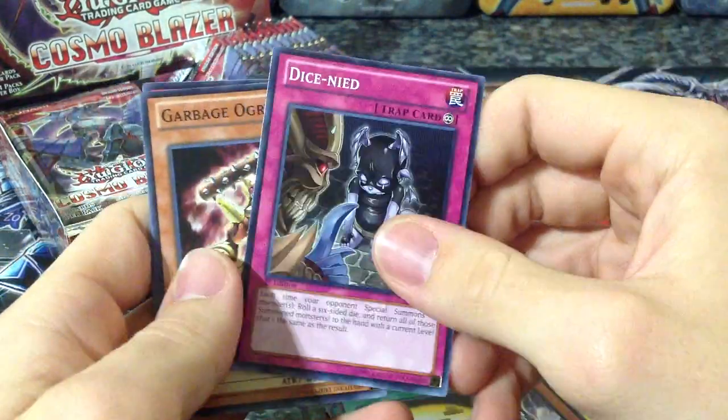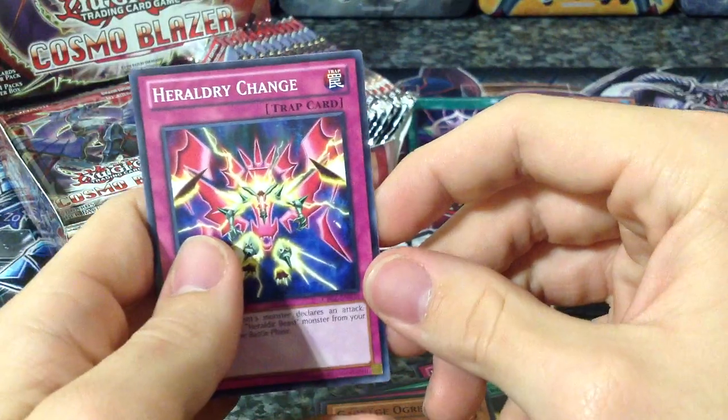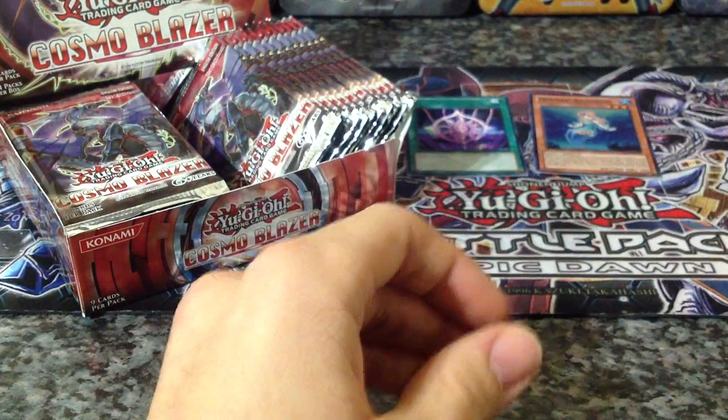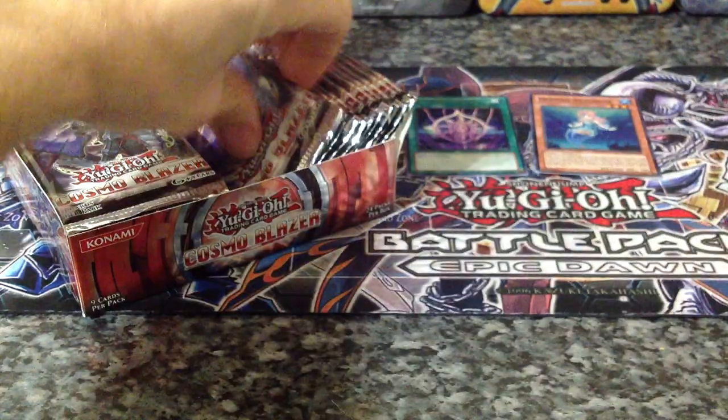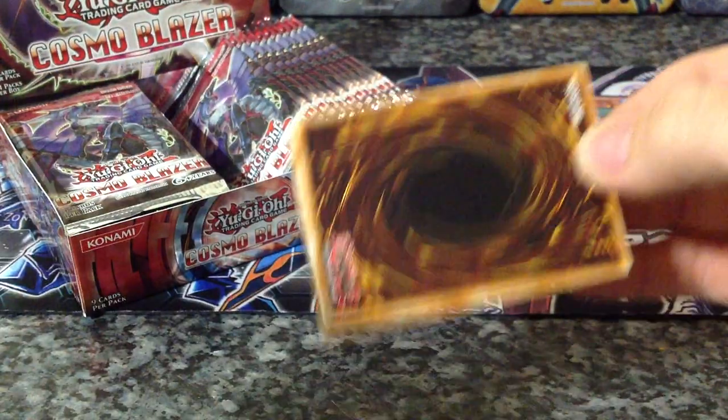Dice Dice Nide, Garbage Ogre, and Heraldi Change. Pretty good start to this box opening — first pack, one holo. We're one for one right now. Keep that ratio going, I wish.